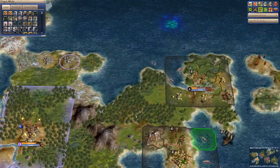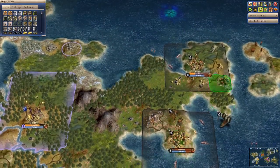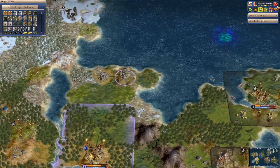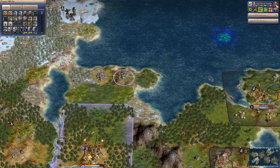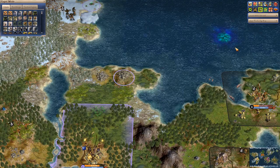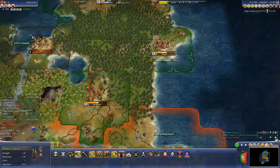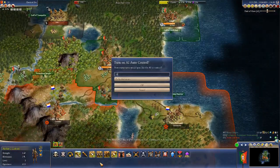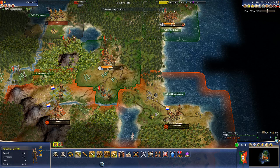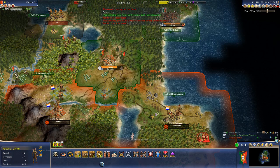Aztecs number two got wiped out by barbarians. I'm very interested to see how this plays out over the next 200 years or so. We'll do a 96-turn simulation. I assume our southeastern city is just going to keep declaring independence, even though we're a pacifist monarchy now with a Senate.